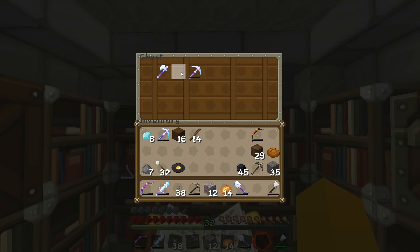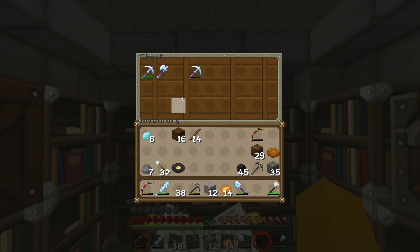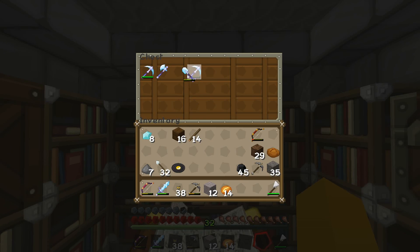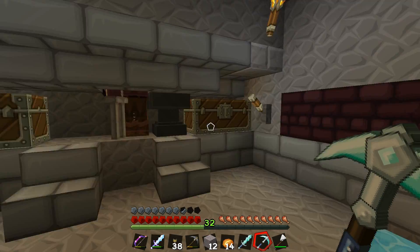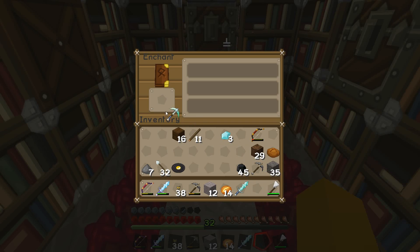A couple of tools I'd really like to come up with — right now I've got a Fortune 3 pickaxe but I don't want to use that for digging, so I want to work on enchanting another pickaxe. Another shovel would be great — if I could get Unbreaking with Efficiency at the same time that would speed up our build process. I want to do two enchants: one on a pickaxe and one on a shovel.